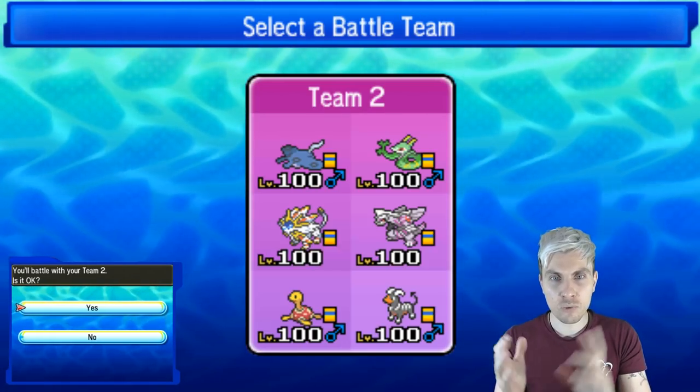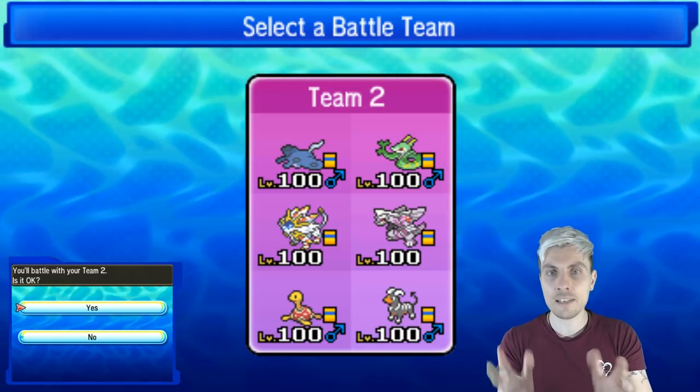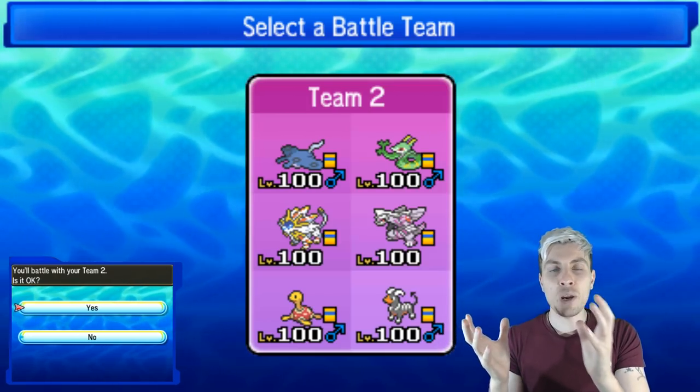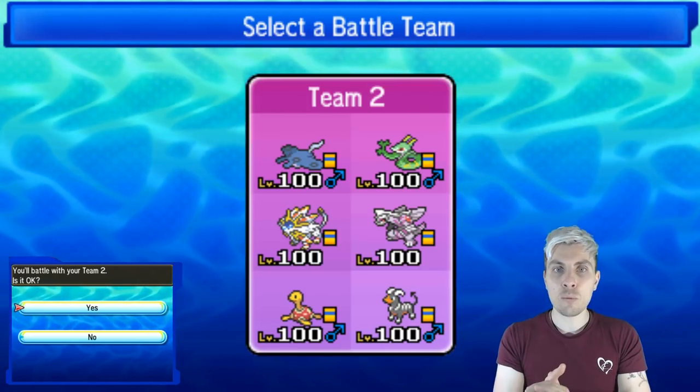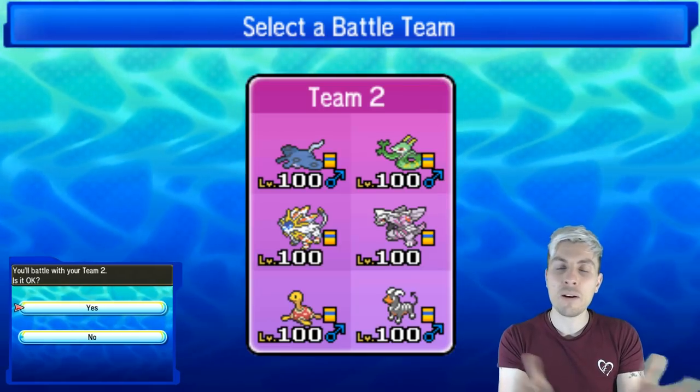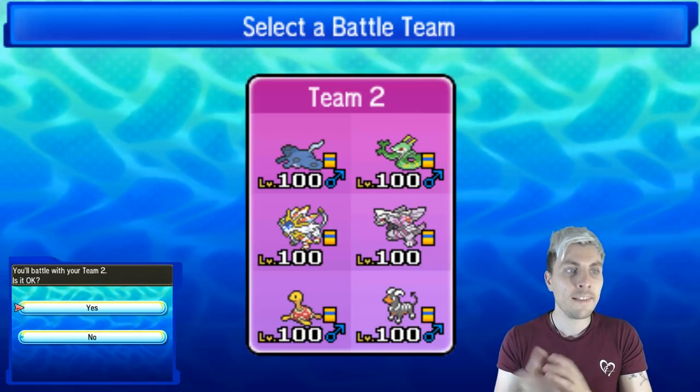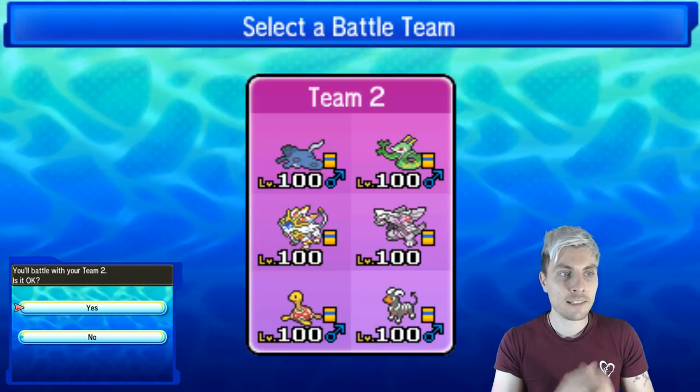For Palkia, we've got Trick Room on that because we had it on Chandelure. We've given it Earth Power and Spatial Rend - that gives us the coverage we need. I do like Hydro Pump, but I don't want to be in a situation where the sun is up and we cannot use that water-type attack. So Earth Power does a lot in this format and will help us out there.